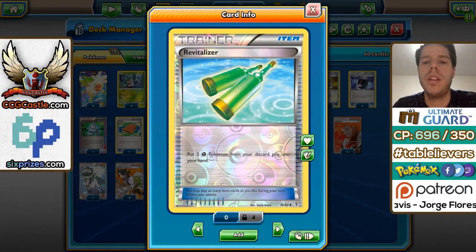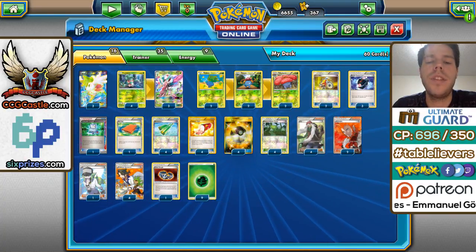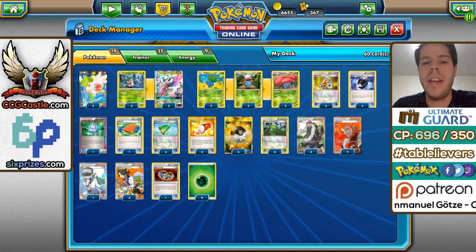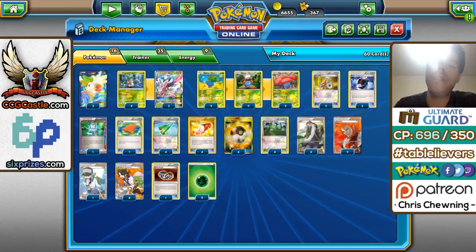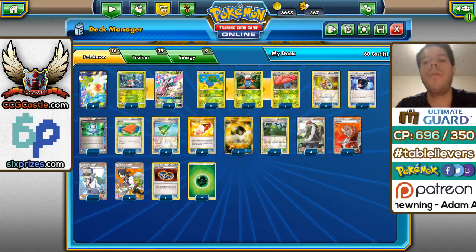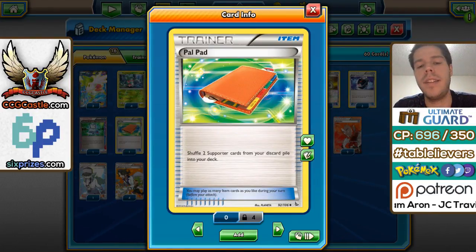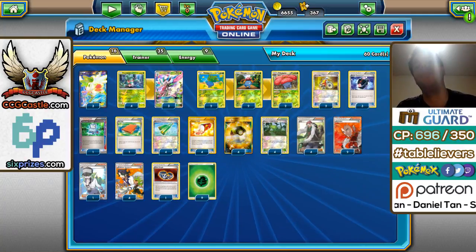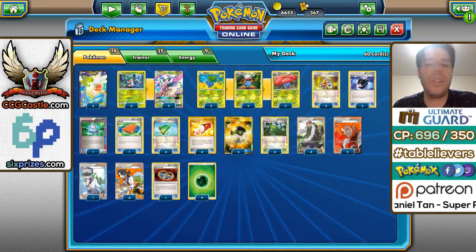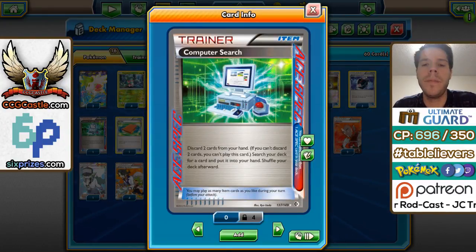The four Revitalizer is something pretty worthy to note — it gives you recovery even if your Valplume gets knocked out. We have no Float Stone in this list; we only have four AZ to get back the Valplume and play it down immediately. Even if it gets knocked out we have the four Revitalizer for recovery. Ultra Ball gets our Pokémon out. One Palpad allows you to recycle AZ, Lysandre, Sycamore, or N — essentially becoming any supporter you want.